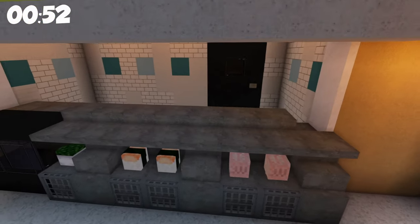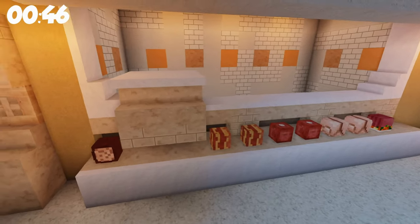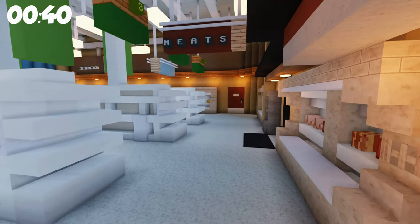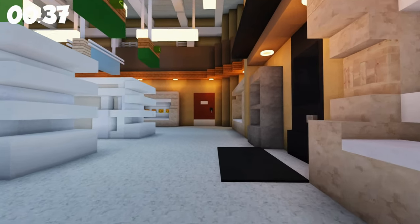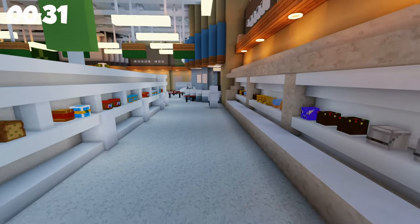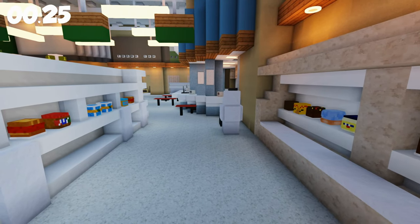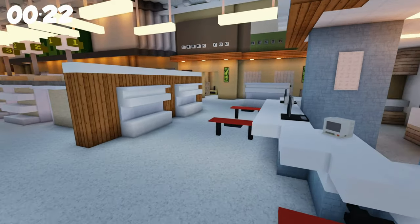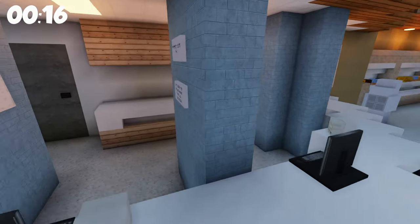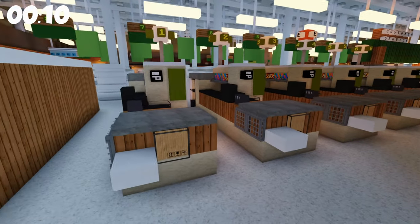Moving on, you've got the seafood section with some sushi. Right here you've got the meats - this side is for the rich people meats, and over here is where I'd get mine. This place feels exactly like a grocery store would feel, and that's what captured me about this build. I could just see people here actually shopping. Over here at the pharmacy, little touches like 'Don't steal the drugs, please' - like a sign you'd actually see there.